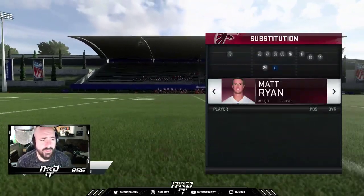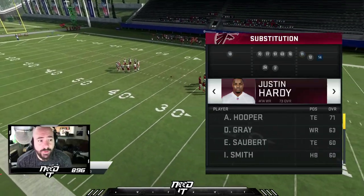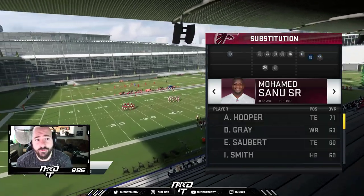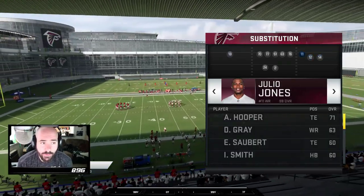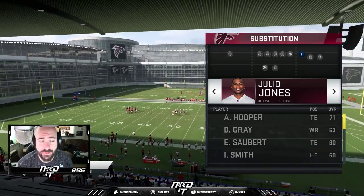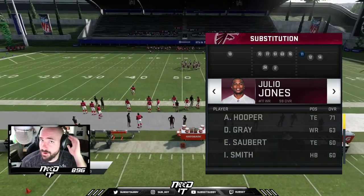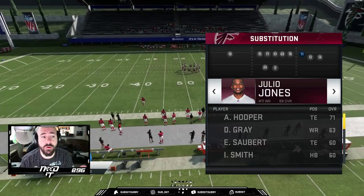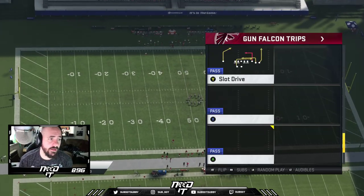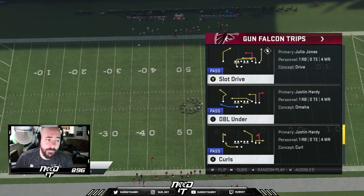I don't do any formation subs. The one thing I like is this wide receiver right here — this is where I have Julio Jones. That's pretty much where your number one wide receiver goes. I like my fastest receiver there. Now Julio in Madden is not that fast; I believe he's 92 speed. There are a couple reasons why I like my fastest best wide receiver there — whether it's Marvin Harrison, Torrey Holt, whoever you may have that's really fast.